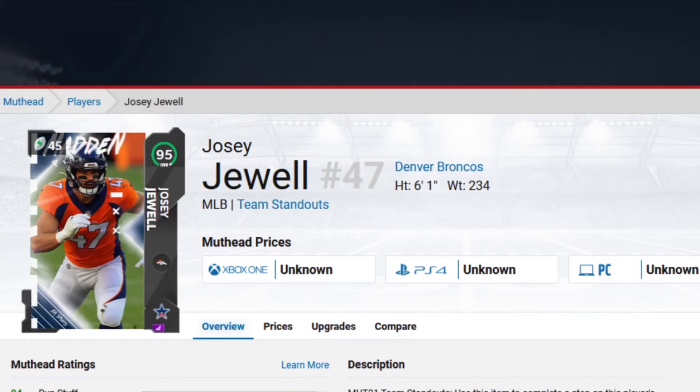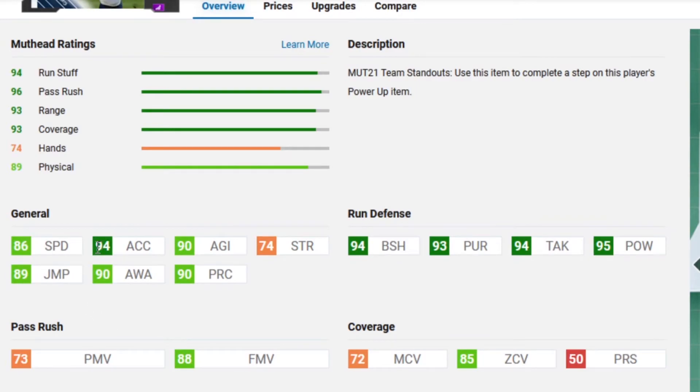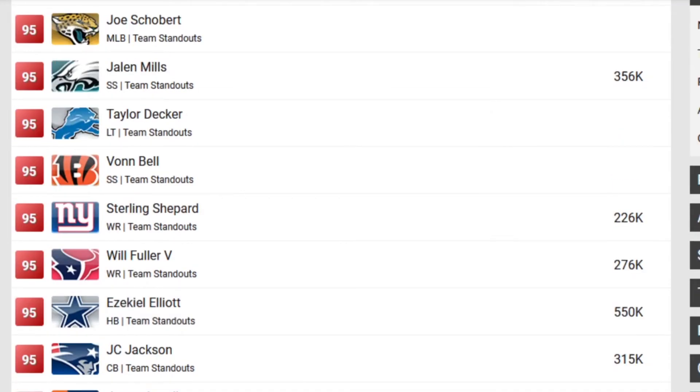Next is Josie Jewel. He is a run stopper middle linebacker — 86 speed, which is pretty slow. A lot of these linebackers nowadays are in the mid-90s to even low 90s. I feel your pain, Broncos fans. This one was not a very good set for you guys. For defense: 94 block shed, 93 pursuit, 94 tackle, 95 hit power. He has 85 zone coverage for a run stopper, which is okay I guess. But yeah, this card is just not very good. I would say it's one of the worst ones so far in this set.